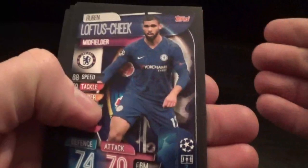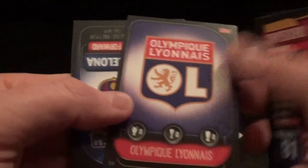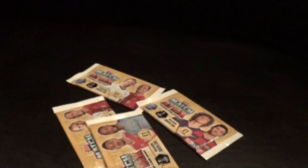Loftus-Cheek, Jimenez, Mende, Niguez, Onyekuru, Leon club badge, and Centurion Messi. Could we find another limited edition? We have Kolasinac, Ronaldo again, Smolakov, Almeida, Silva, Loris, and Club Legend Pizzi.